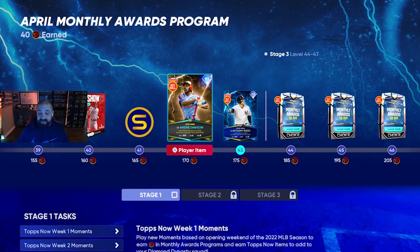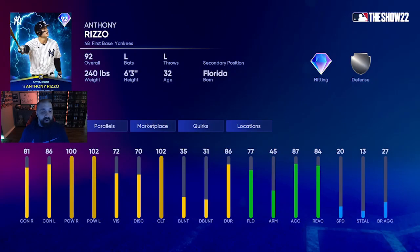Let's take a look at Rizzo's attributes. Left-handed bat, diamond hitting, silver defense. 81 contact against right, 86 against left. The power numbers are crazy — 100 against right, 102 against left. Vision is a little bit low at 72, clutch is 102, only 20 speed, 87 arm accuracy, 84 reaction. He's not great at defense, but he's a first baseman so you don't really need that. He looks like a great power hitter who can also get on base — a great starter or bench bat.